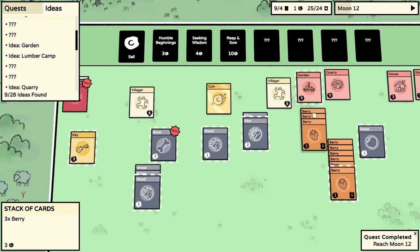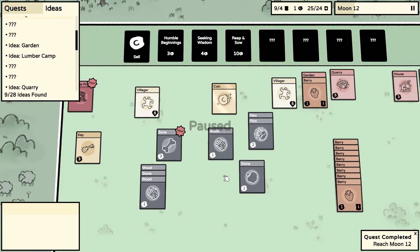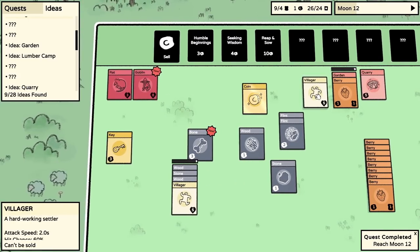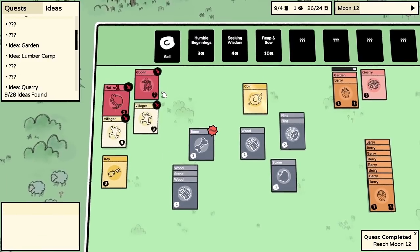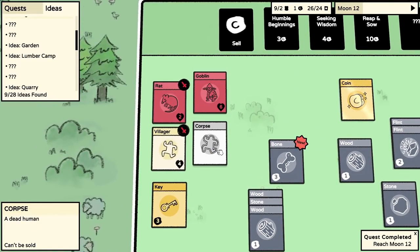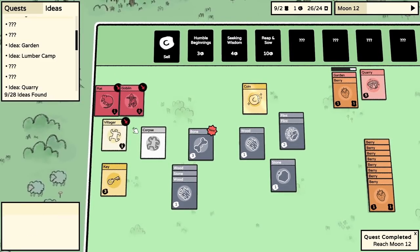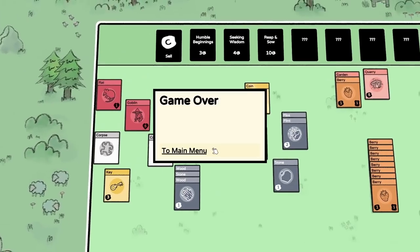Use the garden to grow another thing. Pause time - I need a moment. We need to put somebody at the lumber camp. We've got fighting happening - a goblin and a rat! Our villager is getting beat up. Our villager has died! The goblin is absolutely tough as nails. Maybe at this point we're supposed to have a militia. Our other villager is going to snuff it too. Game over - we reached moon 12, five quests completed, ten new cards found.